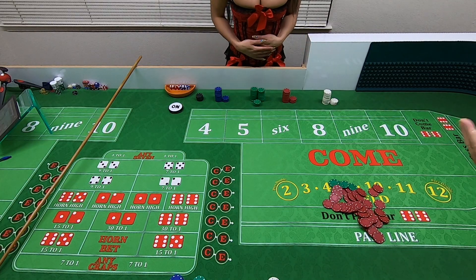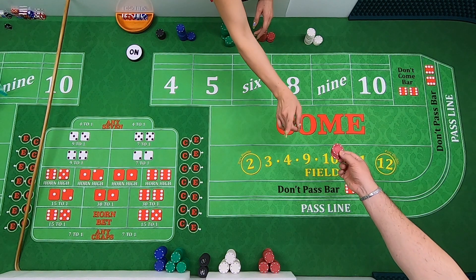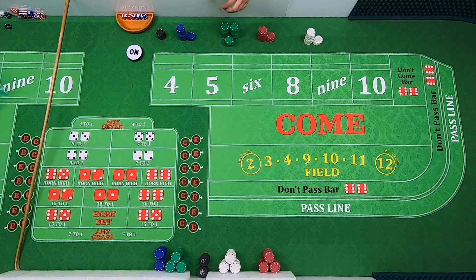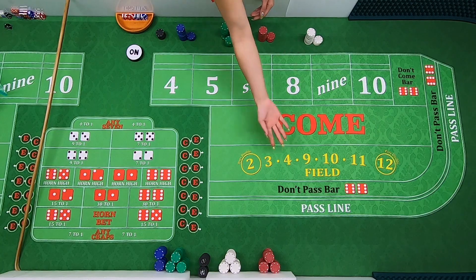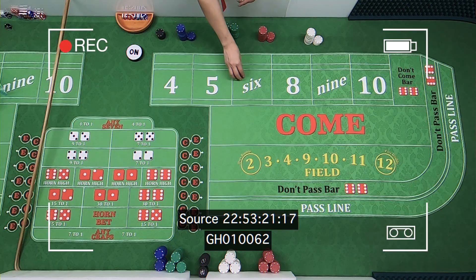Another tip: you will never physically hand over money or bets directly from your hand to the dealer's hand — that's a big no-no. They will always tell you to just put it down on the table and then they'll pick it up. Remember, there are lots of cameras right above your head for a reason.